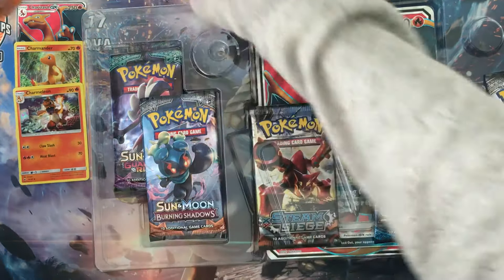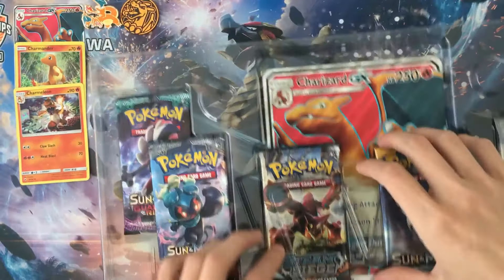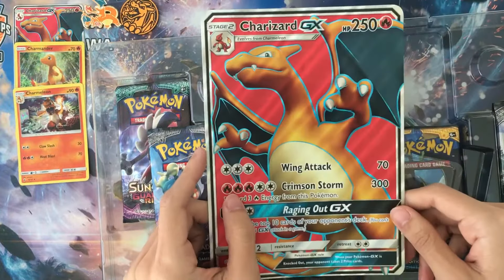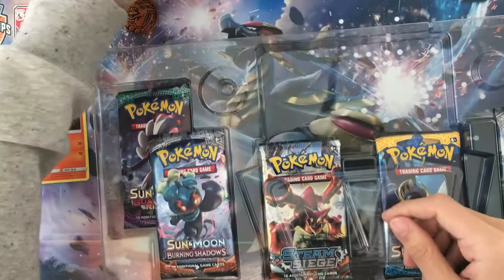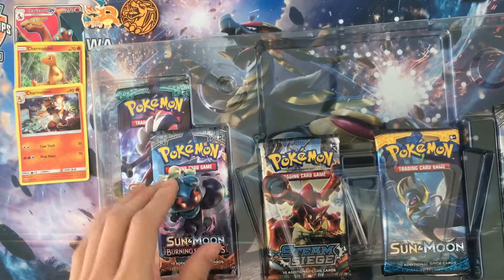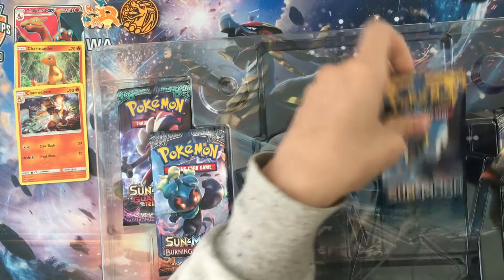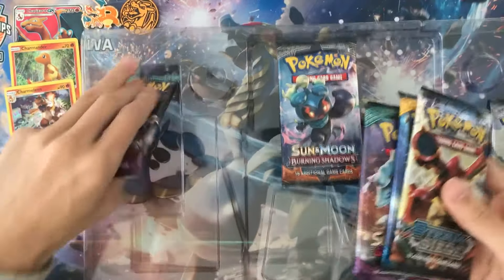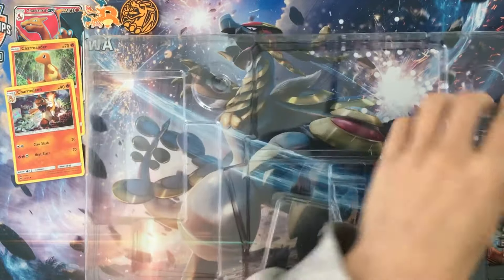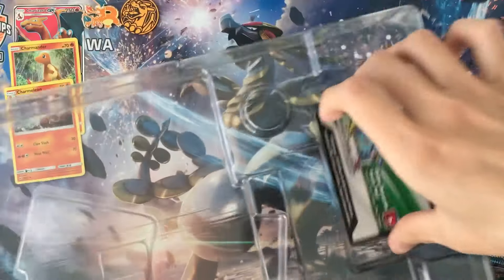A flip coin — orange, which is my favorite. We'll put it on top here. Jumbo size Charizard, not much use here, we'll put it outside. And we're going to open 6 packs starting from the oldest one: Steam Siege, then Sun and Moon base set, with 2 Guardians Rising, and then 2 Burning Shadows.